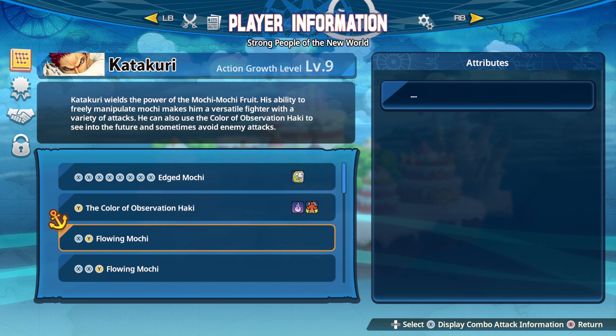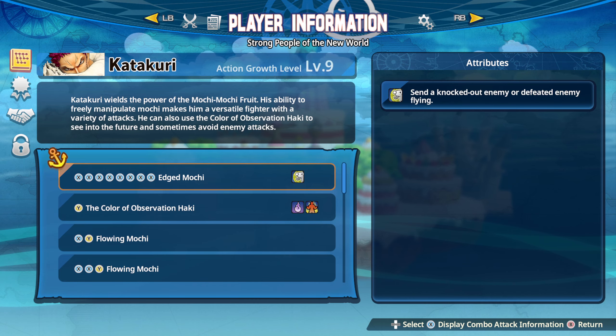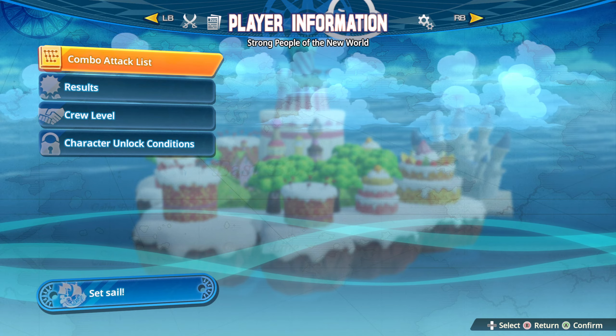Drop the donuts, move across the screen with this or this, and beat down everything with this. This is pretty simple. I'm trying to keep these simple and basic.